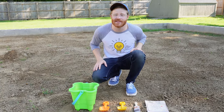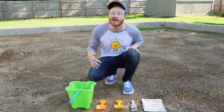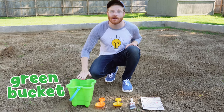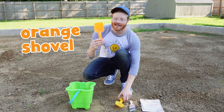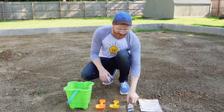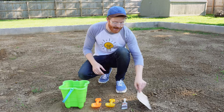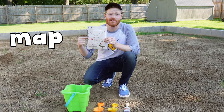So I grabbed a couple supplies that I think will help us on our mission today. Now these aren't just toys — these are tools that we're going to use to dig up dinosaurs and try to identify them. The first thing we have is this green bucket — all the dinosaurs we find we can put in here. Next, I have two shovels: the first one is an orange shovel and the second one is a yellow shovel. We'll use these to do all the digging. Next, we have our paintbrush, which will help us brush off the dirt from the dinosaurs. And lastly, our trusty map — this is going to tell us the locations of the dinosaurs. We're going to follow this the whole time.